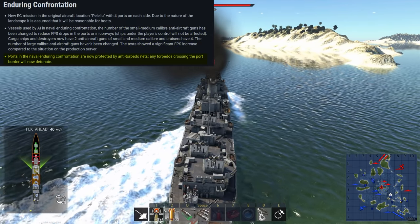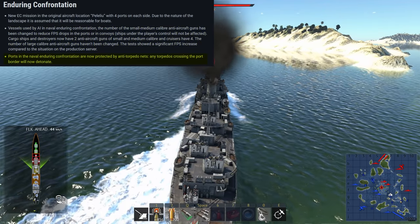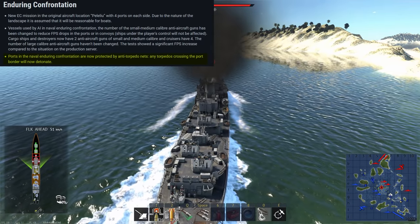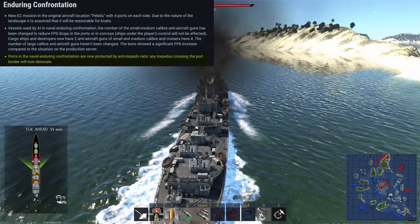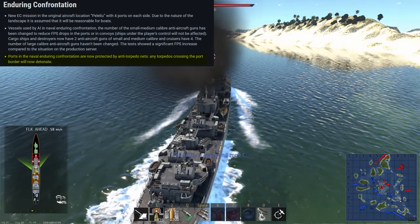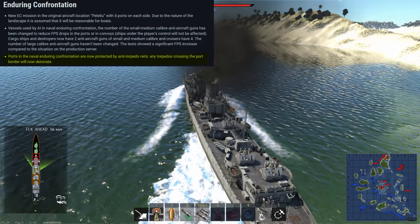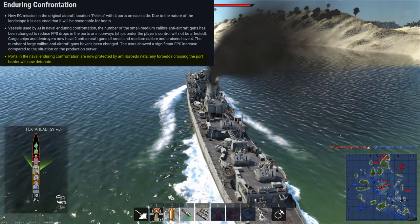The next change is also one in EC. Ports now have torpedo nets, meaning that ships won't spawn in and instantly be killed by a cross-map torpedo. This may also keep people from spamming torpedoes outside of a port while inside it, which is another very welcome change. Of course, this again requires Gaijin to give us EC to actually test it.